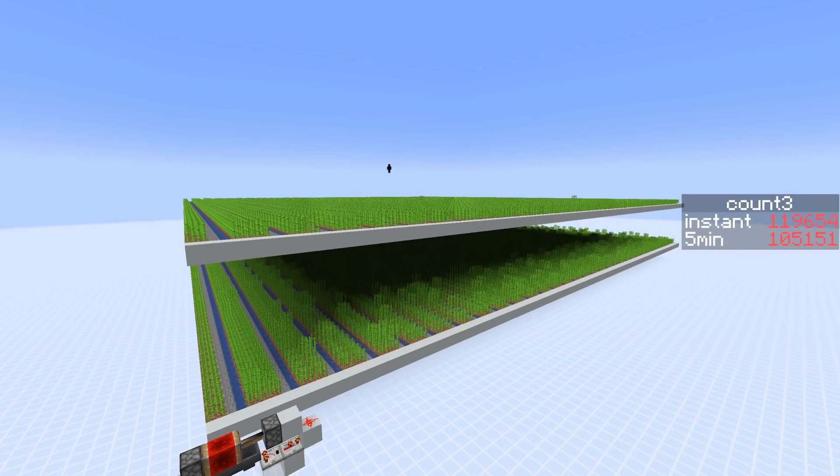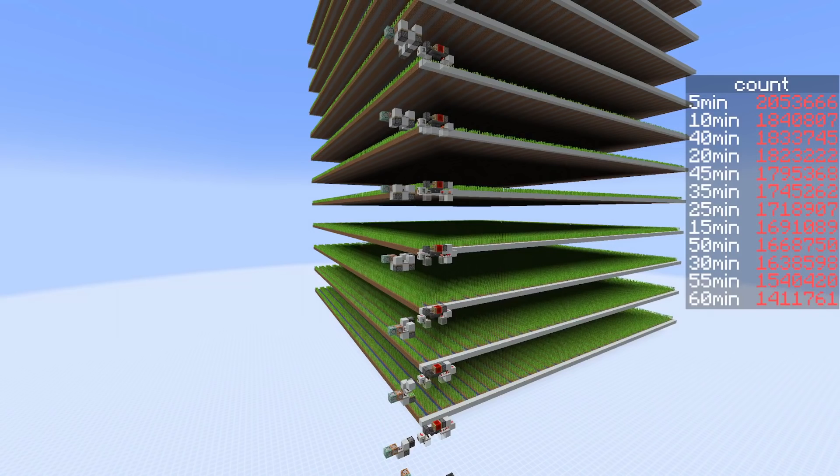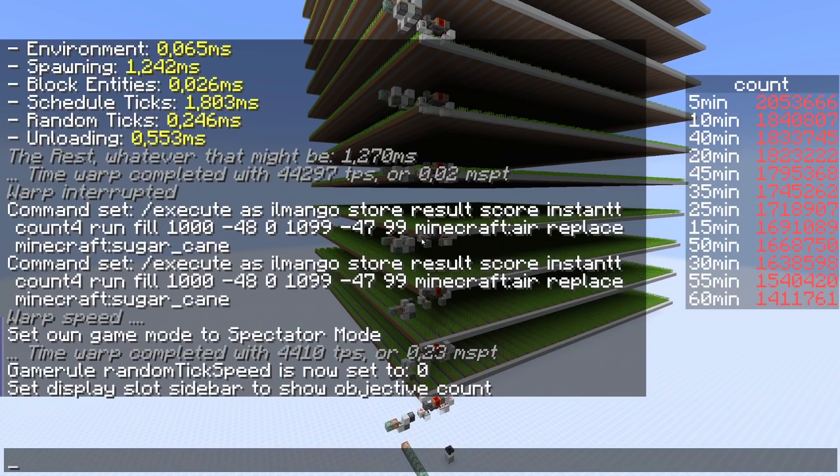Of course, instant harvesting is not really possible for flying machine designs. So there's still one question: what's actually the best clock interval for sugarcane harvesting? We tested in five-minute steps, and 40 minutes definitely won in overall lag-friendliness — not in total items, but I would definitely suggest 40 minutes over five minutes. It's just 10% difference but way less lag. The question is whether 40 minutes is actually the best, or maybe it's 41 or 39 minutes. I would assume the maximum is close to 40, probably a bit higher — maybe around 41 or 42 minutes based on the graph.